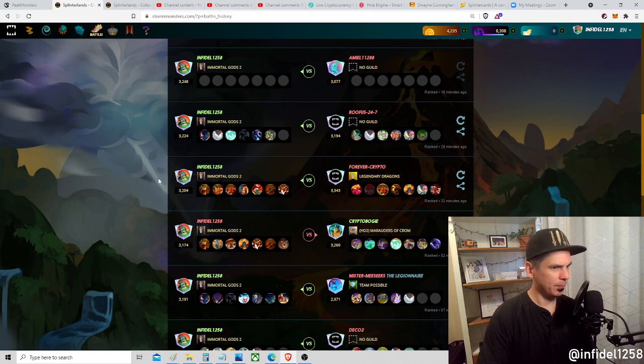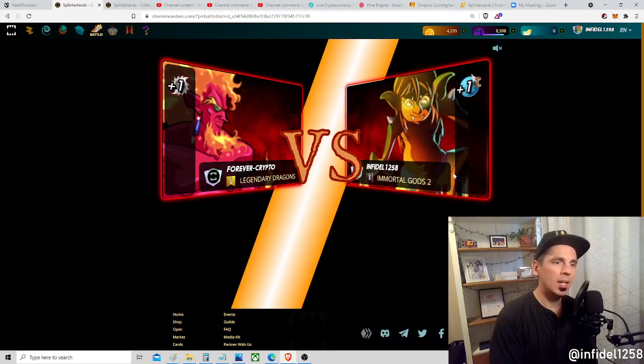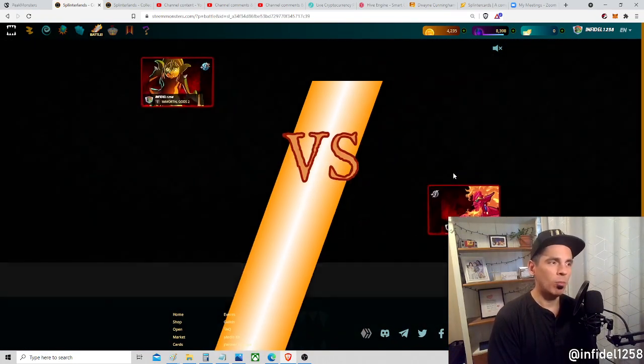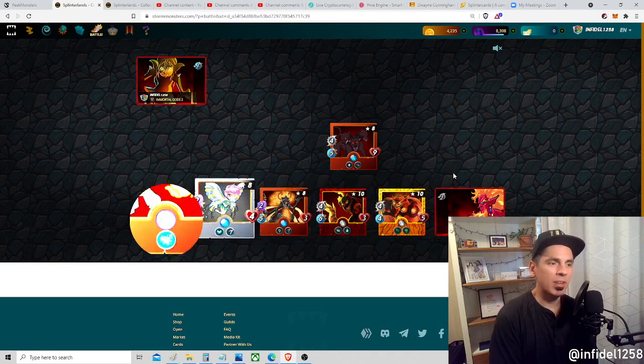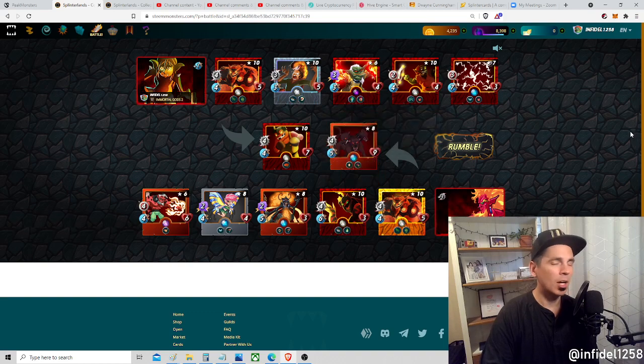Look at this - 3,200 rank points for me at the time and 3,340 for this opponent. He's a successful player in the diamond range with a good team. He runs Malrick at level eight, Therapist at level eight, Magma Troll at ten - these are maxed out cards. This is a very good deck he throws at me. Watch this - again, Pyre highly underrated, plus one speed, what good is that? It gives you the advantage.